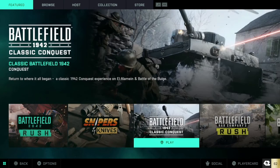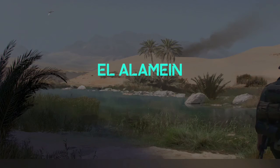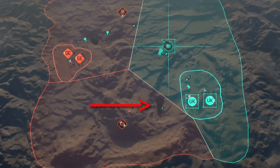First, go over to Portal and select Battlefield 1942 Classic Conquest. Nine times out of ten it's just going to start you on Battle of the Bulge, which is really weird. Go ahead and knock that out first. I'm going to jump over to El Alamein first, because this is probably why you're here — a lot of people are having a problem with this. You have to visit both oases in one round.